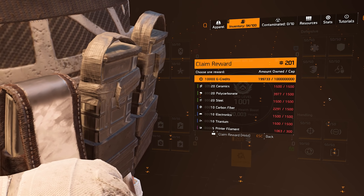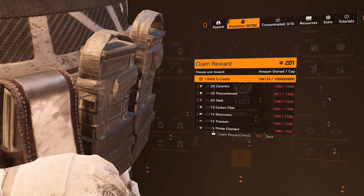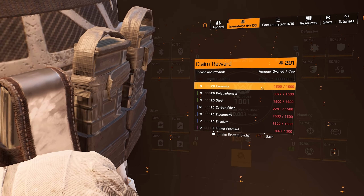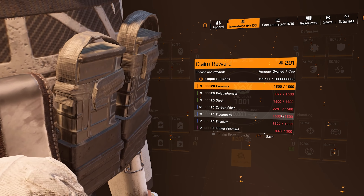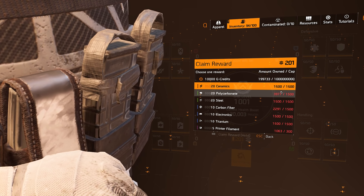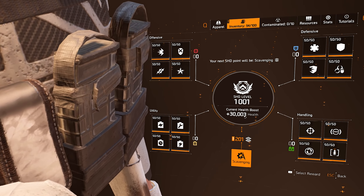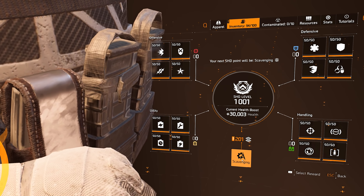Scavenging is just materials and credits. I haven't claimed any reward here — I'm just saving them for when I really need them because you can stack them up. I have 201 scavenging points saved. Also worth noting: when you hit SHD level 1000, you will get 3 HP per SHD rank going forward, and also a scavenging point every single rank up.